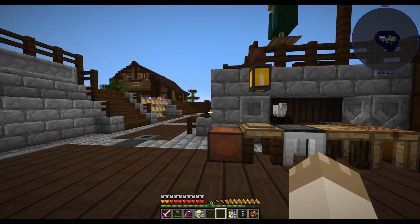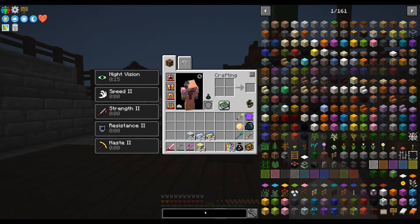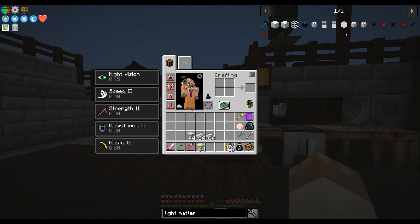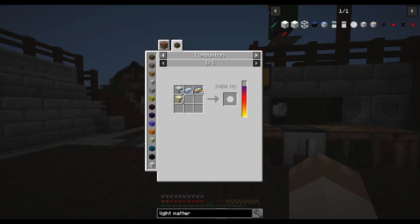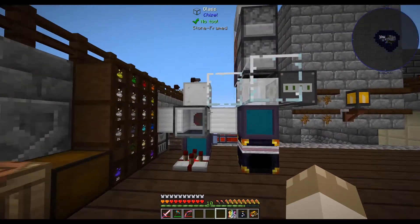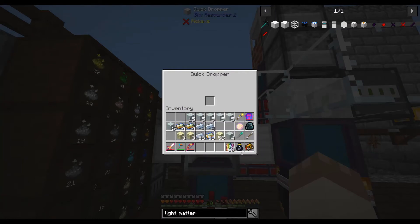Unfortunately the only way to get light matter done was to manually complete the quest. So we need four alchemical gold, four frozen iron, five heavy snow, and three end stone — we should be able to divide this. Four, three. In here we go boom boom — stupid magnet.